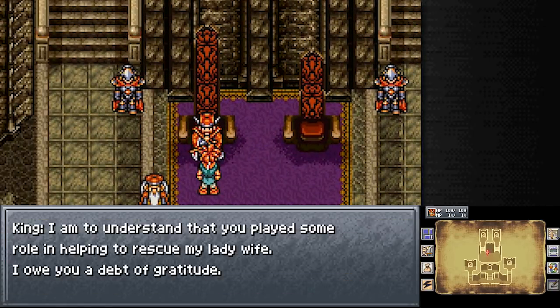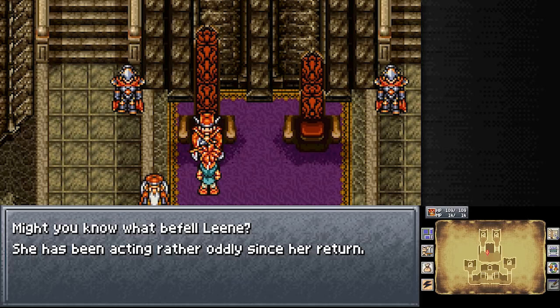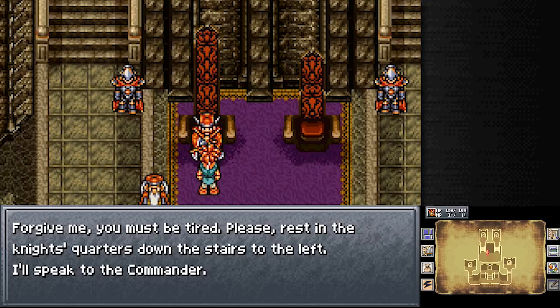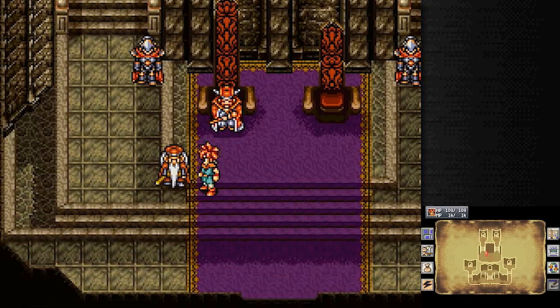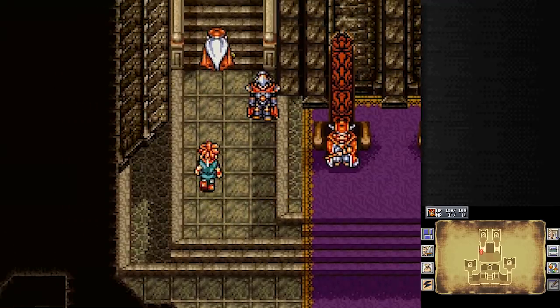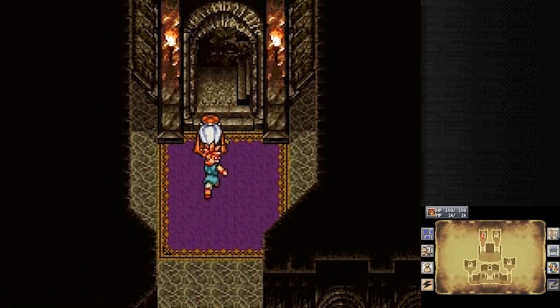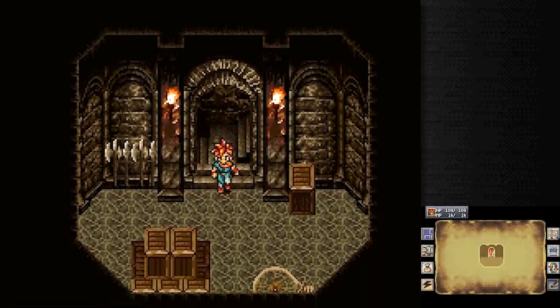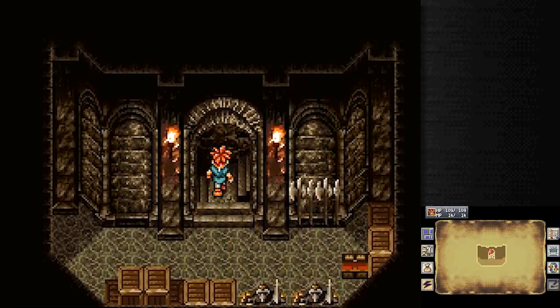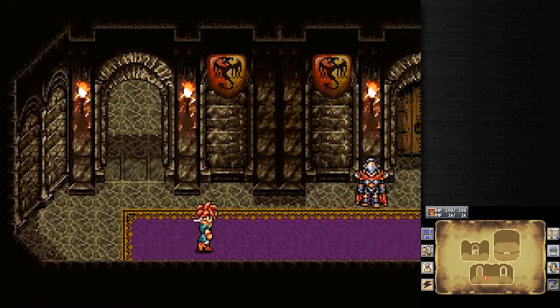We'll explore the rest of the castle later because I'm not so self-important that I'll make a queen wait for ten minutes — I'll only make her wait five. 'I'm to understand that you played some role in helping to rescue my lady wife. I owe you a debt of gratitude. Might you know what befell Lee? She has been acting rather oddly since her return. She seems to have lost her coral hairpin she always wore — she always treasured that thing so. Forgive me, you must be tired. Please rest in the night's quarters down the stairs to the left.' That's yet another way that you can fully heal — they are everywhere. I smell a rat. You chancellor types are always no good. We'll just go up the stairs — steal from the kingdom's treasury. See that they have one of these things as well — seems like everybody's collecting those these days.